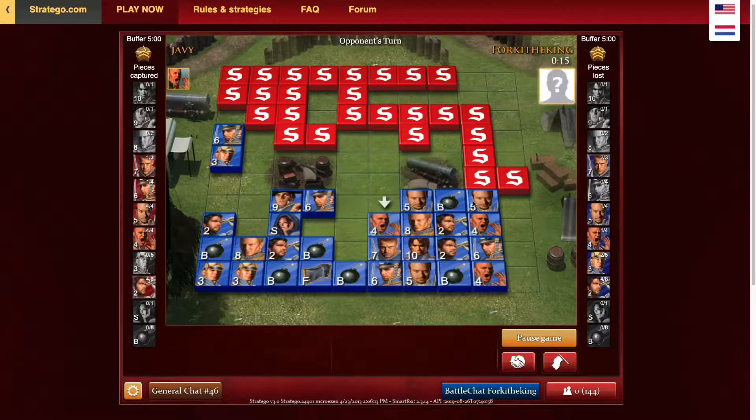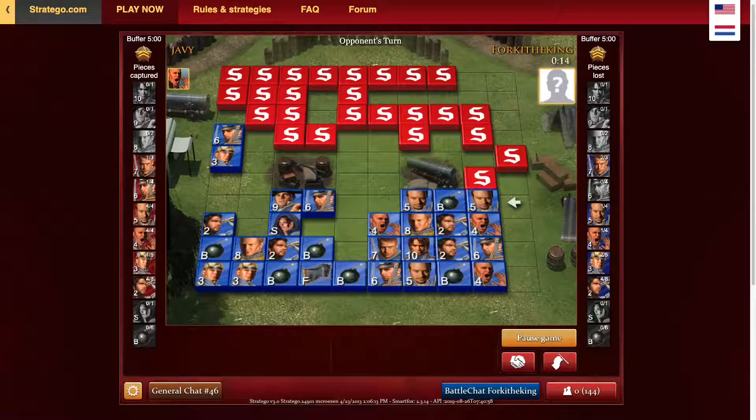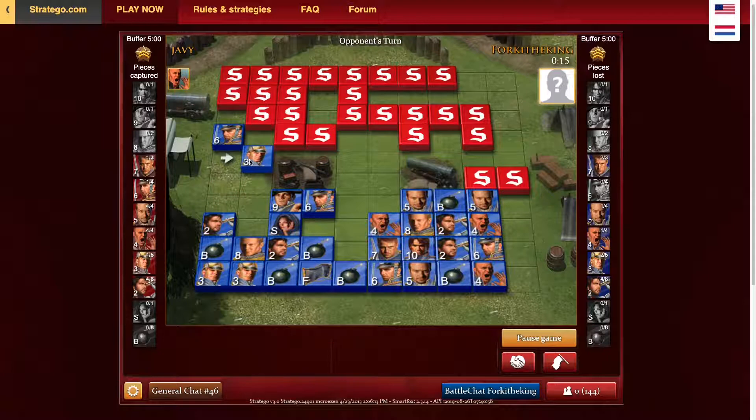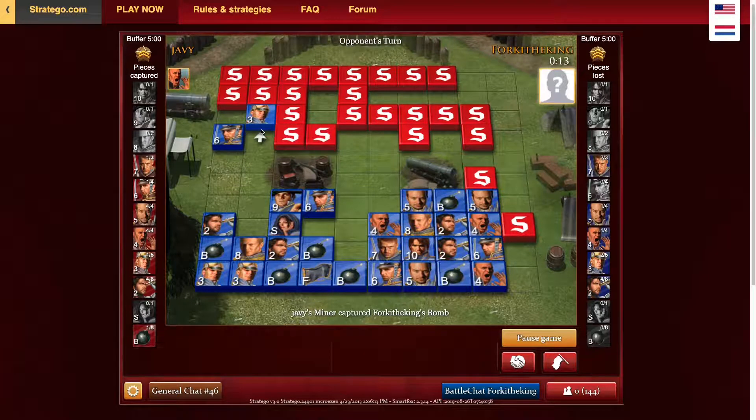That piece was defending a major, so that makes me think it could be the marshal or general, but you never know. I don't know what kind of campaign he's starting on the right — you can't really get anything with that. That was just a minor — I figured as much because it came from the back row, so you can't really expect much from those pieces. That was a pretty obvious bomb because on the other side of the board in the same spot it was a bomb — lower players often have symmetrical setups.